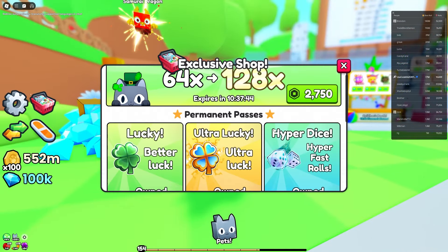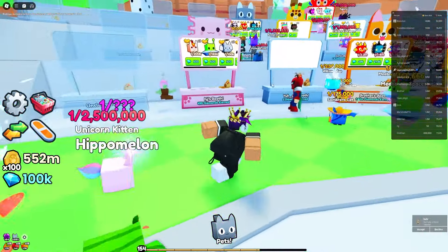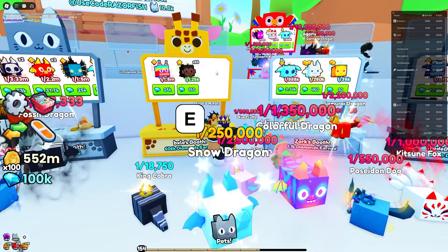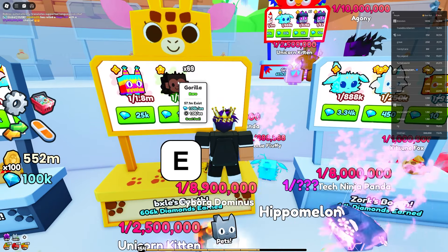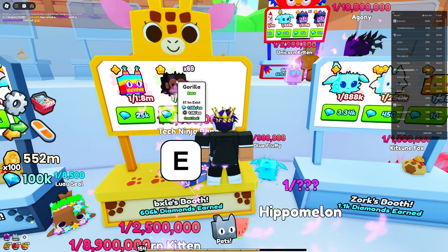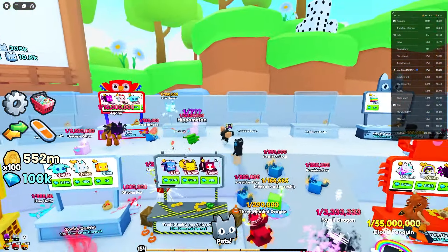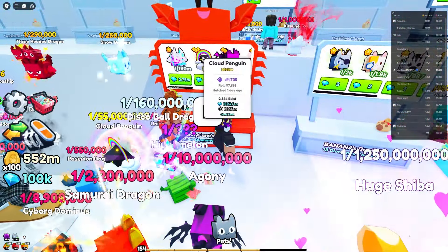Over in the trading plaza there are a lot of people selling stuff. There's a sign saying one Robux equals a thousand gems — the exclusive shop has 125 Robux for 125,000 gems, which lines up. Hovering over pets shows their RAP value. Some pets here are listed as valued at a thousand gems, which I think is false — no one would pay that. Another pet says it's worth 21 Robux, but I doubt anyone would pay that either.